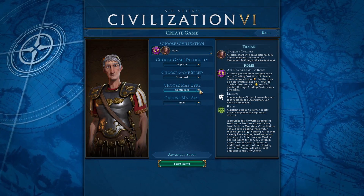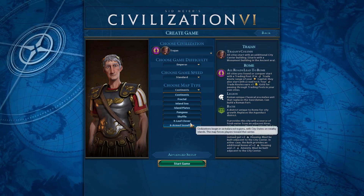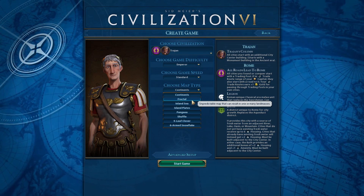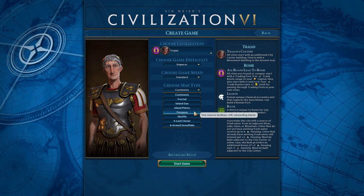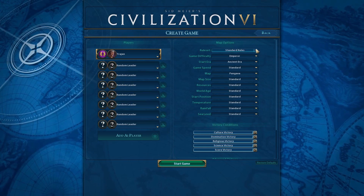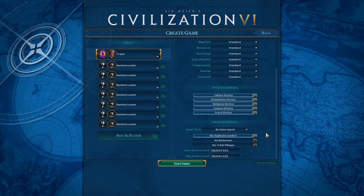Game speed I'm going to leave the same. For the map, we're going to go with Pangea — one massive landmass with surrounding islands. I'm going to try some other map types in future Let's Plays, so let me know if there's one you think is interesting. We're going to go with Standard size, which is an average size map for eight players. In advanced setup: Standard rules, Ancient Era start, game speed is fine, resources is standard, all victory conditions enabled.